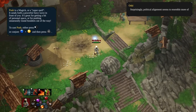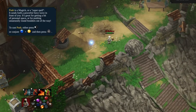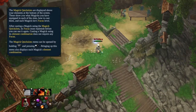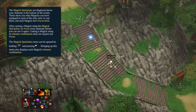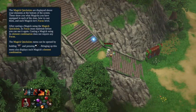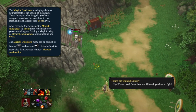We get extra powers - like Push, which we can use to get rid of this boulder. These extra powers are basically additional abilities beyond the main spell queue we have at the bottom. There are more to be found throughout the game and I just got a new one I haven't tested out yet.